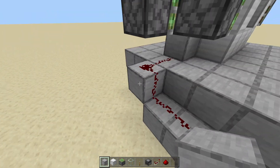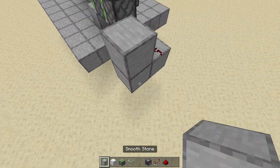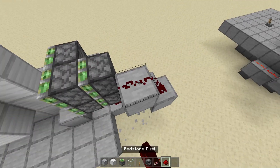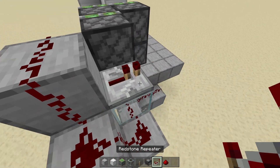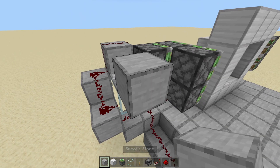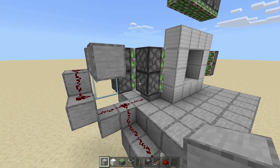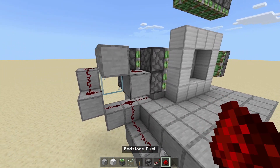Then have it go to the left with redstone dust on top. Go up a block, redstone dust, back and up a block, redstone dust, towards the door, up a block, redstone dust. Then on the back of this piston, we're going to have glass, a repeater on it with four tick delay going towards the front. Crouch and place a block on the front of it. On the back of this piston and the side of this piston, place a block with redstone dust right there.